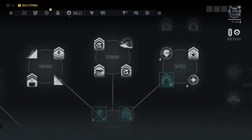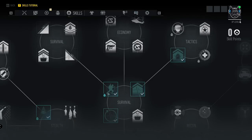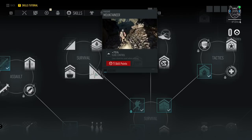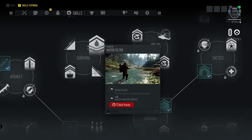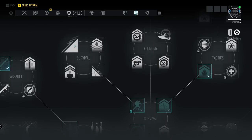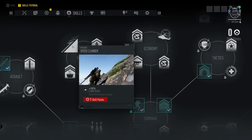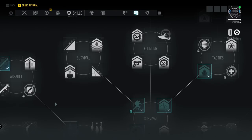In the additional Survival branch to the left, Slide Control gives plus 75% less stamina used when sliding. Water Filter lets you fill your bottle in swamps and salt water with plus two water canteen capacity. Speed Climber gives plus 20% climbing speed going up slopes. Rations Level 3 lets you craft extreme rations in the bivouac with better effects and longer duration.